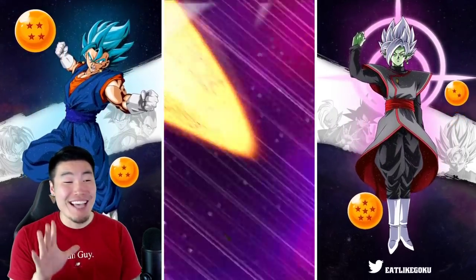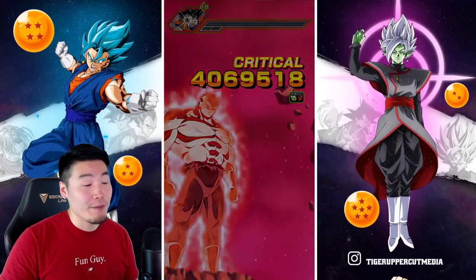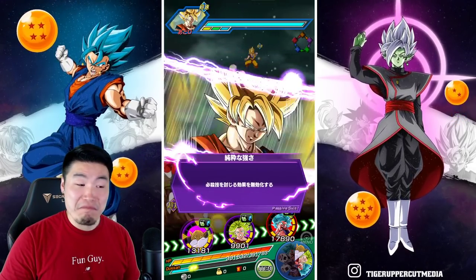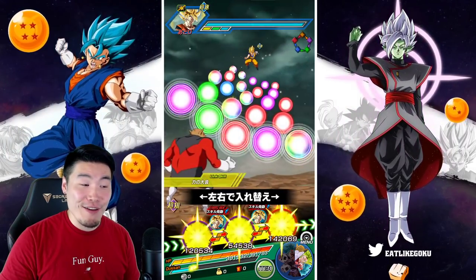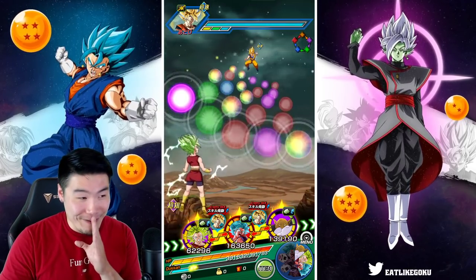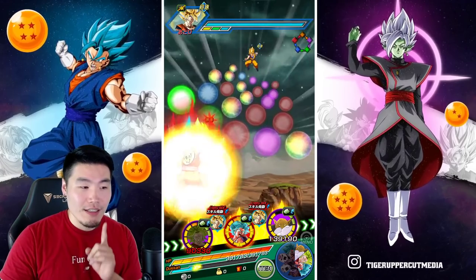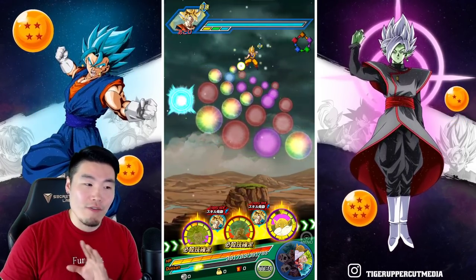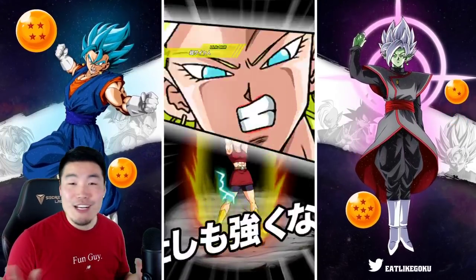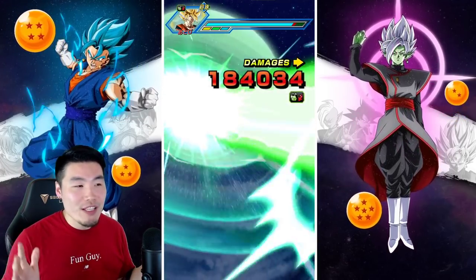4.7 million on the first attack and it's a crit — and he's dead. I already kind of have an idea of whether or not he's the best unit in the game just based off that first turn. Not only was it the first turn, it was also without any supports and he got 4.7 million like it was nothing — just casual. Units should not be able to do that.